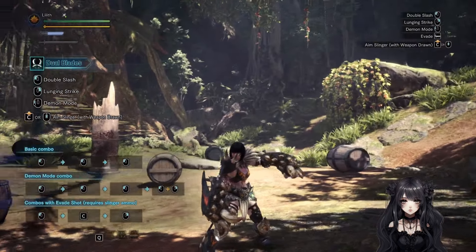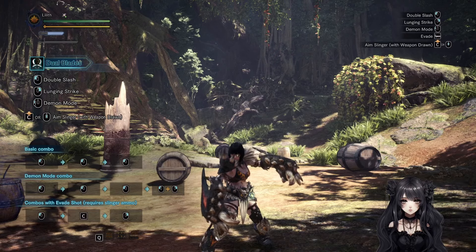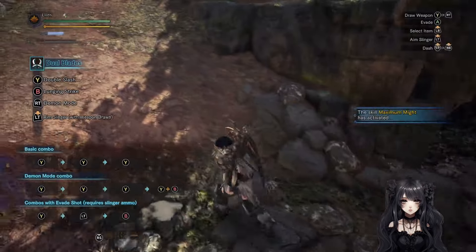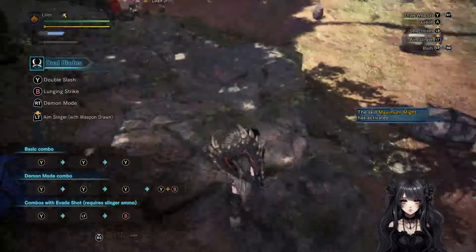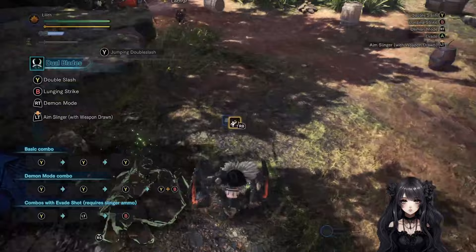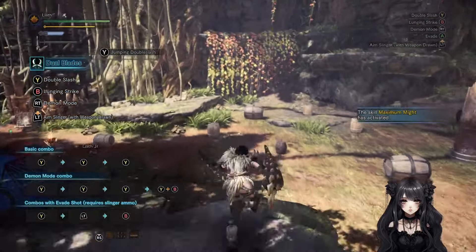I'd like to include dual blade mechanics I didn't figure out how to use until chat was nice enough to explain them to me, so I will now explain them to you. Mounting from a cliff: you stand on a cliff, aim to jump off, then press Y while landing to attack and mount the monster.